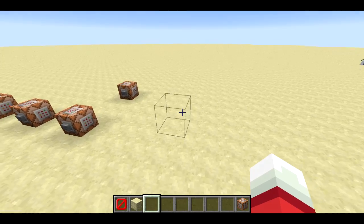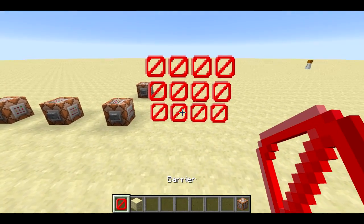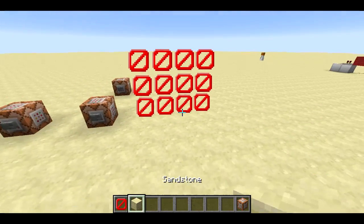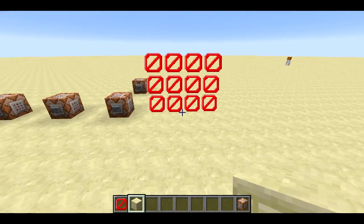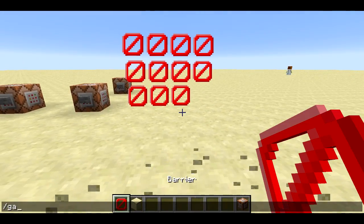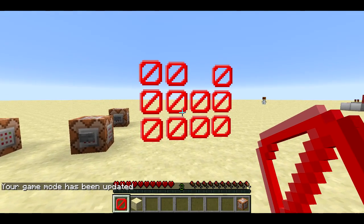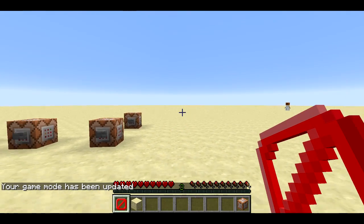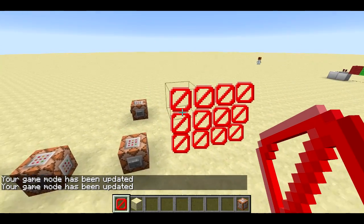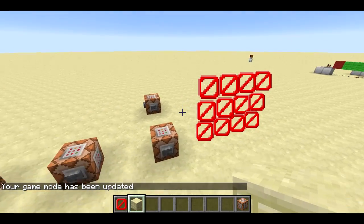First of all, I have some barrier blocks here. I'm in creative mode, so if I actually select the barrier in my inventory, now I can see these barriers. If I deselect the barrier from my inventory, these will eventually disappear. Working with barriers is kind of hard if you can't see them. If you go into survival mode, holding the barrier doesn't work — those will disappear. So it only works in creative mode, but very useful for working with barriers.